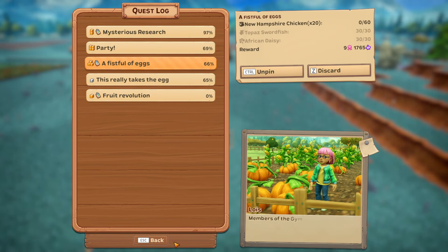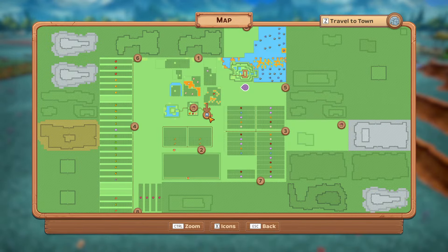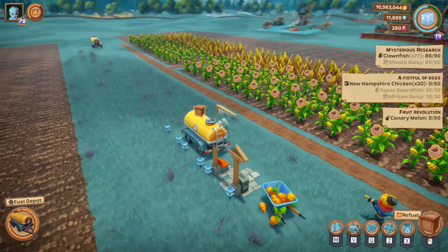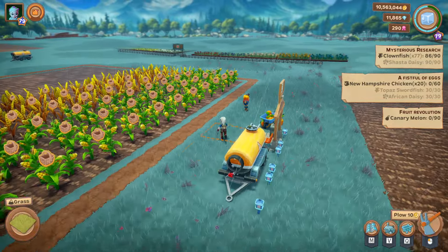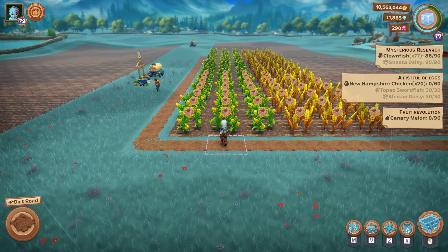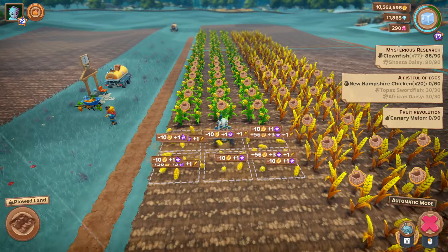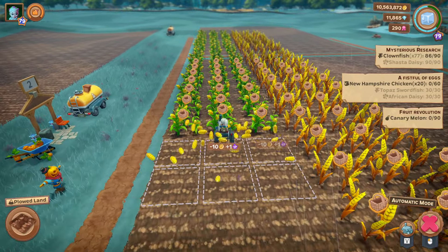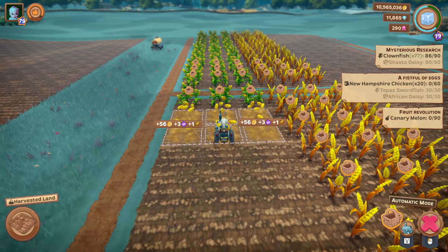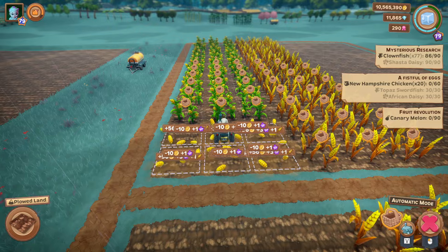Let's have a look at what we've got that's new. We've got to plant melons - let's pin that and go over here. Put some petrol in. Let's get these, and then we can plant canary melons if they are in season. Let's finish getting all these and then we'll have a look.